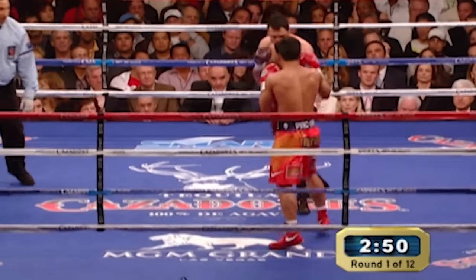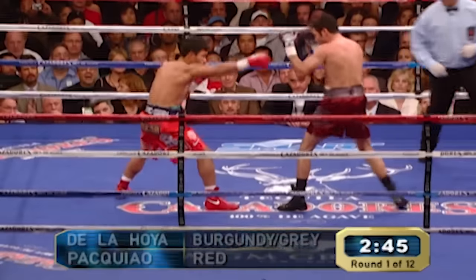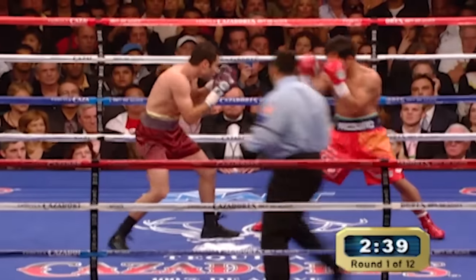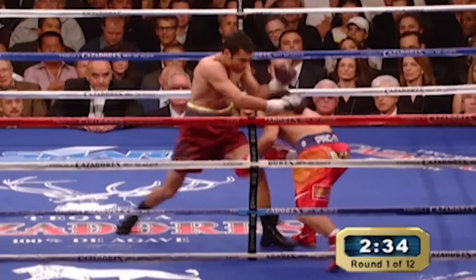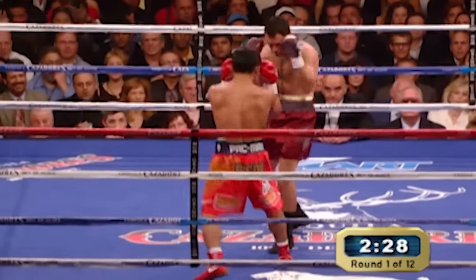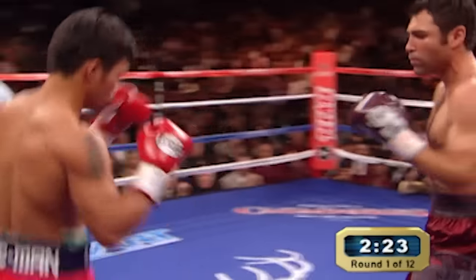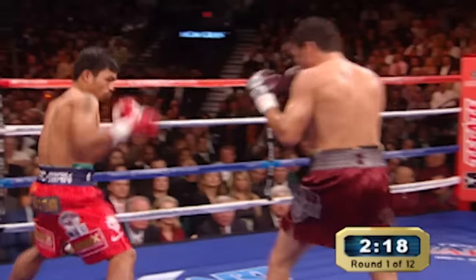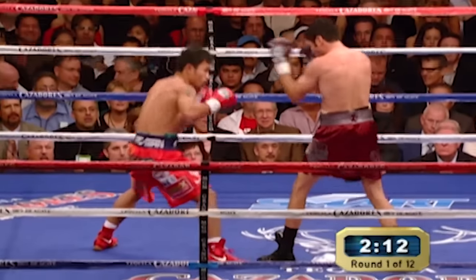Oscar starts the test with the right hand upstairs, and he continues to circle to his left. Nobody's committed to anything hard just yet. You'll watch Oscar for the right-hand lead down the shoot against Manny's southpaw style, as Pacquiao clips him off the double left hook. Oscar De La Hoya is a great left hook artist to the body. On the breaks, watch the uppercuts off the hands of De La Hoya. Oscar knows how to fight southpaws. Manny tries to touch him up with a jab, but you can see their reach is significant for De La Hoya.